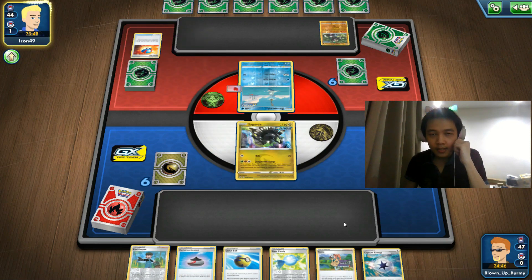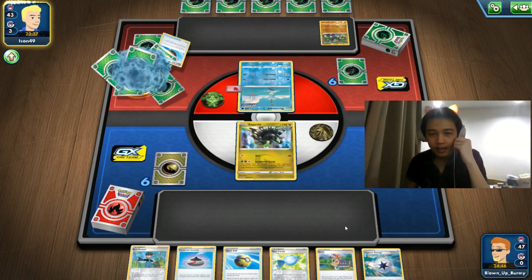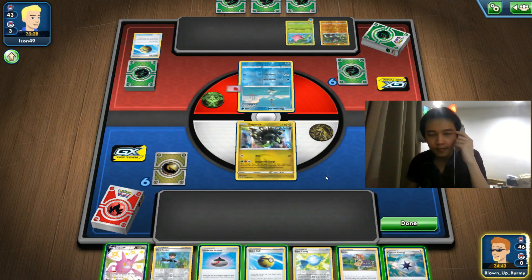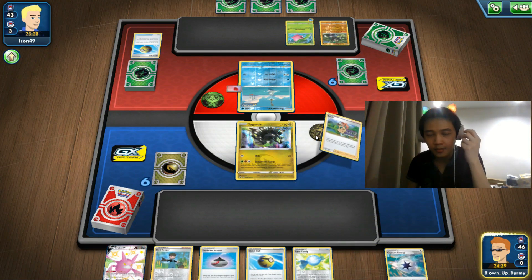Lycanroc V-MAX is a very interesting card — I made a deck with it if you want to check it out in the playlist. I used it with Galarian Rapidash V to lower opponent Pokémon to 100 HP, then used Inteleon to snipe extra damage until they're down to 60 HP, and then use Hunting Claws for the knockout.